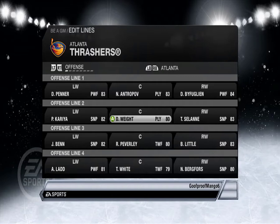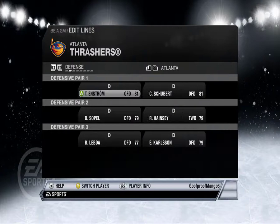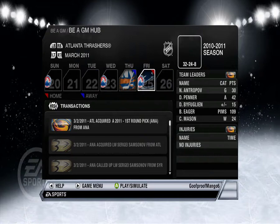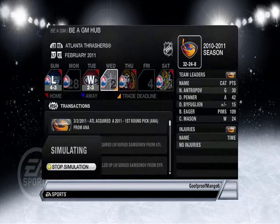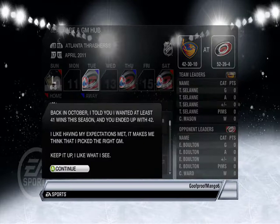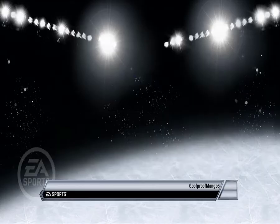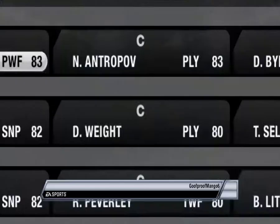Okay wait — alright, so now we've got Korea, Doug Weight and Solani. That's better. So I'll go to the end of the year and see where we stand. Alright! We got a third phone and we actually made the playoffs.